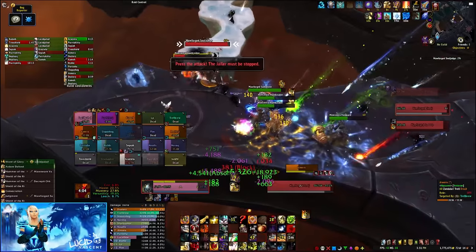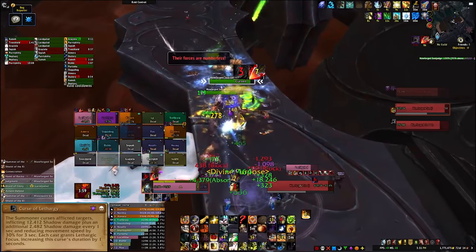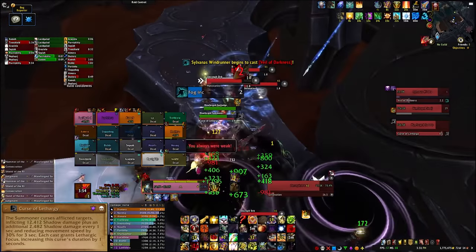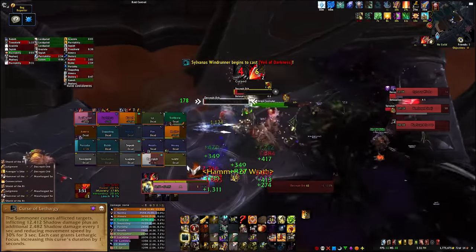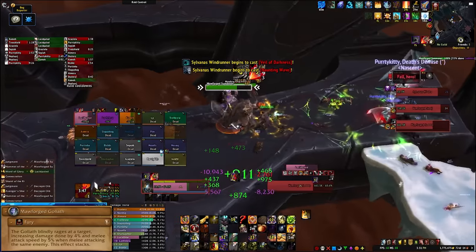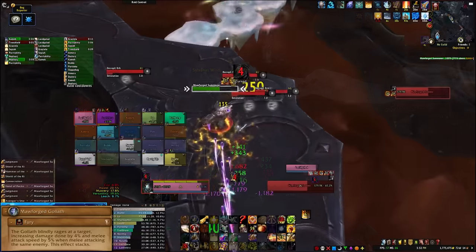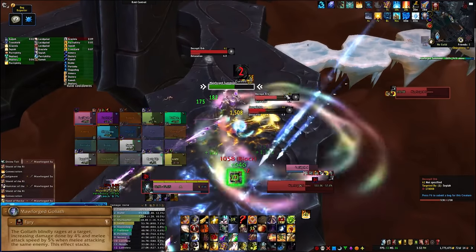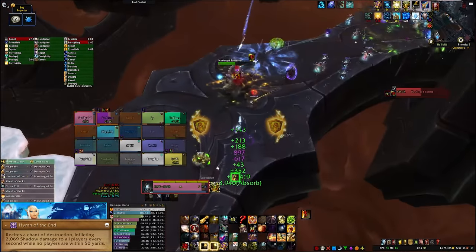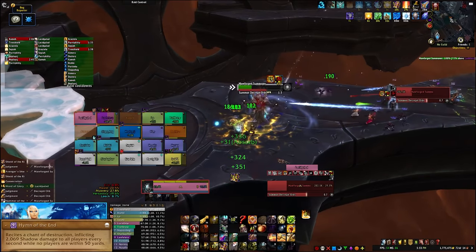On Heroic, Summoners also cast Curse of Lethargy. This deals shadow damage and damage over time, and reduces the target's movement speed for 3 seconds. Each time the curse is cast, it increases the duration of future casts by 1 second, so dispel these quickly to reduce overall damage. The last add you'll come across is the Morsworn Goliath. They gain stacks of Fury, which increases their damage and attack speed when they hit the same target, so tanks will need to juggle these adds to keep the stacks low. On Heroic Mode, Morsworn adds also deal constant raid-wide damage if no players are within 50 yards, so get to the adds quickly or your healers are going to struggle.